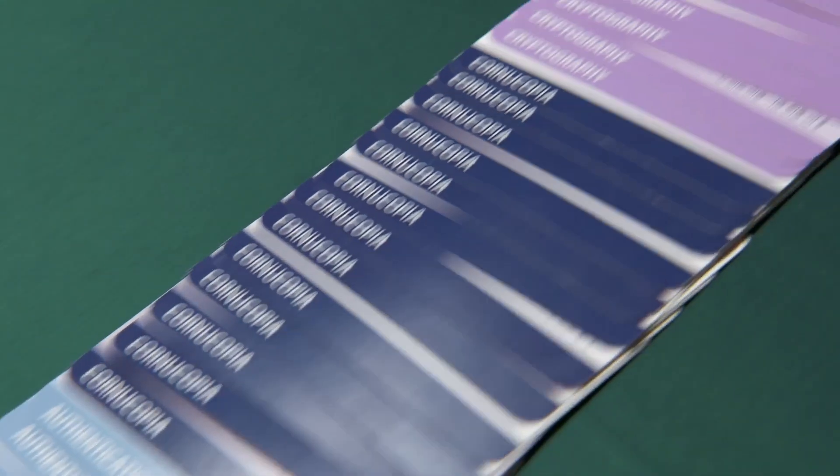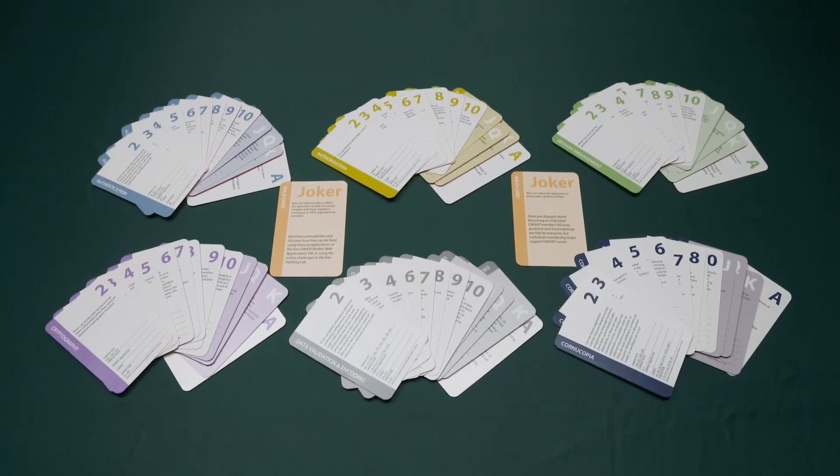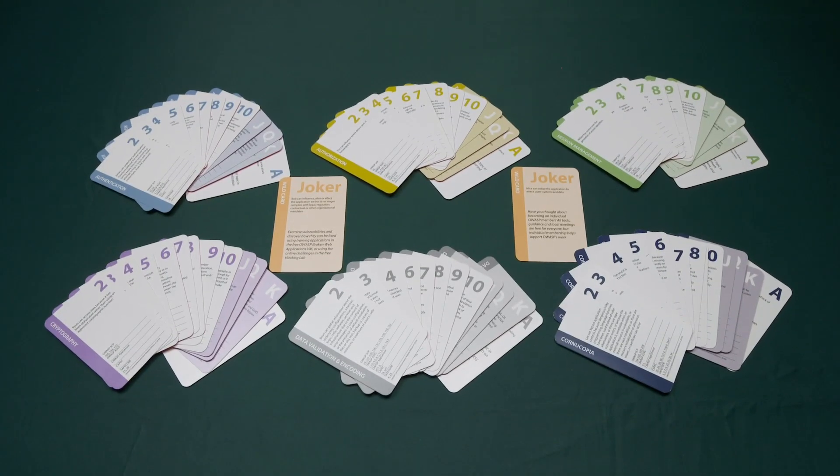Within the pack, there are 80 cards in total — 80 potential attacks. There are six suits, each a different color, and there are two jokers. The six suits represent different types of attack.